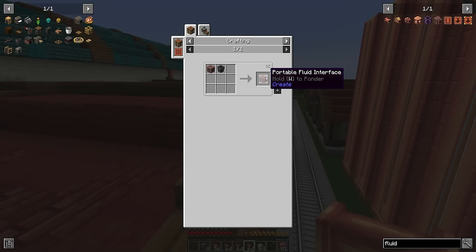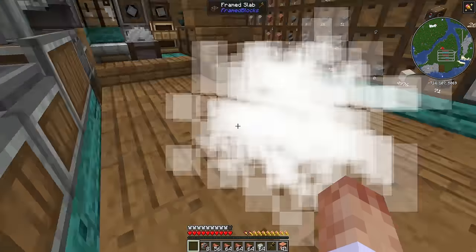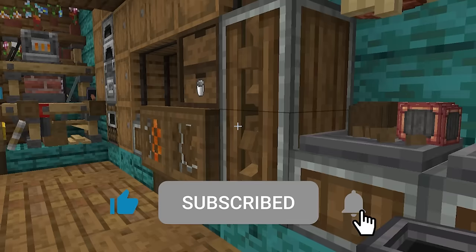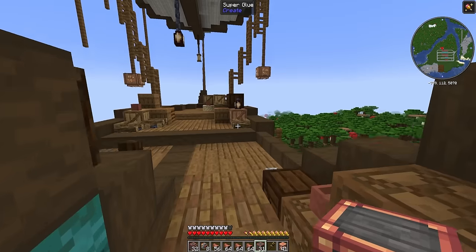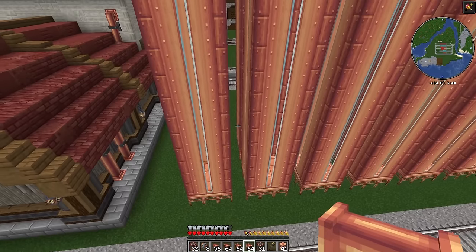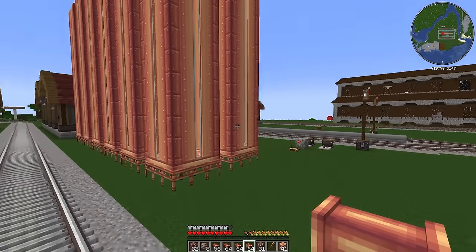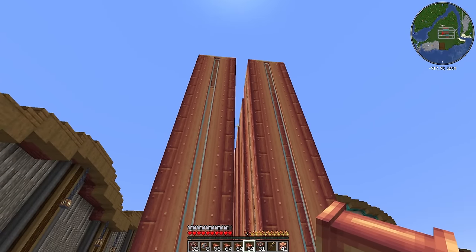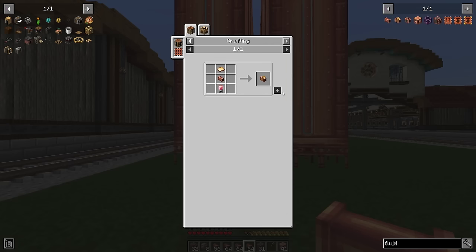One thing I am going to need is a bunch of fluid interfaces - some chutes and some copper casings. Let's just stick a deployer back there, stack copper in there, and we just need a bunch of chutes. What I need to consider is we're going to have loading and offloading sections for this as well. I think it might make sense to just have one offloading point, and I believe we can actually filter the fluids - so that's probably going to be our best bet.